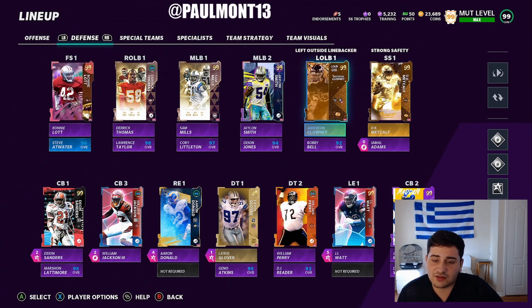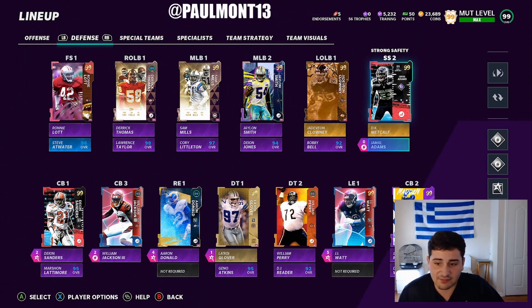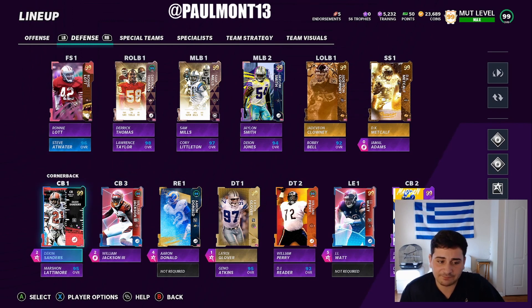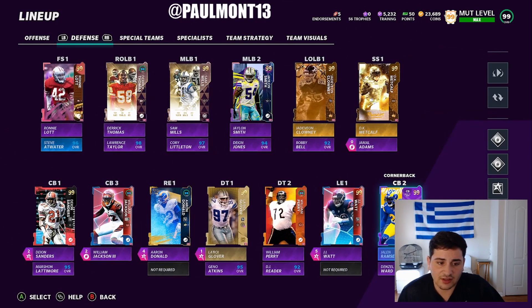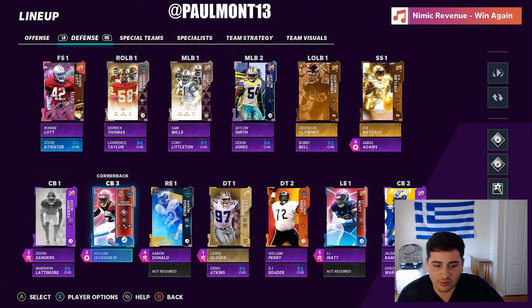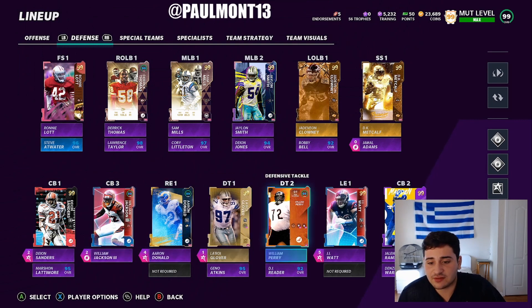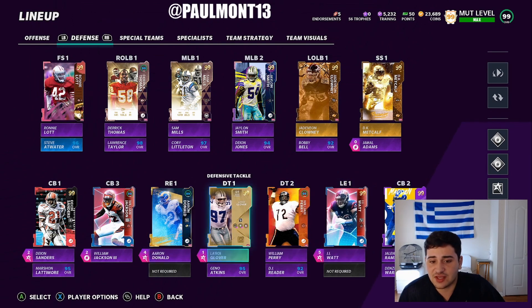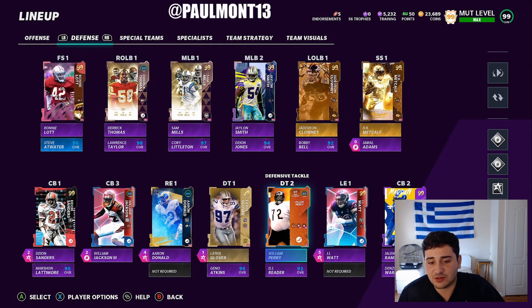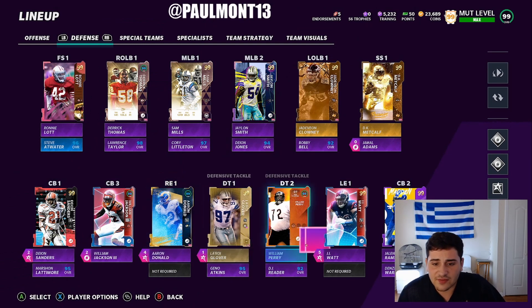Jadeveon Clowney — need a backup left outside linebacker. 99 DK Metcalf. Best safety in the game filed right behind Jamal Adams — second best safety, maybe Sean Taylor if you want to argue. 99 overall Deion Sanders. 99 overall Jalen Ramsey. 99 William Jackson. And two random corners that don't matter. Secondary is very, very good — all these cards have 99 speed. The D-line is solid: JJ Watt and Aaron Donald on the edges, Leroy Glover who's an absolute beast, and Will Perry in the middle. Do want to upgrade — maybe Amont Has-Sweat — but waiting for Aaron Donald to get that 99 overall upgrade.